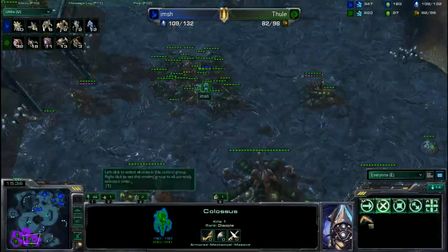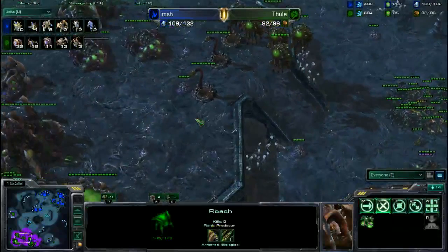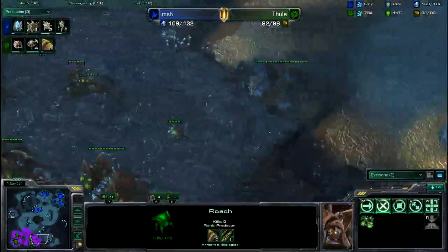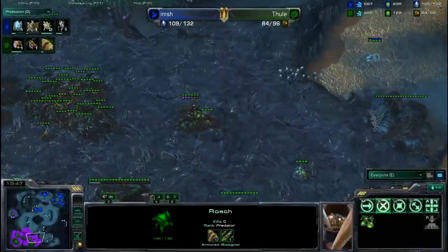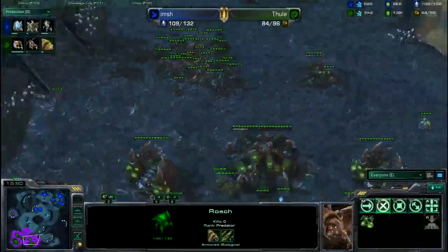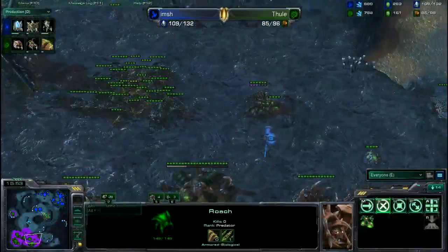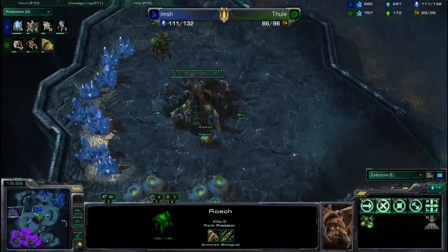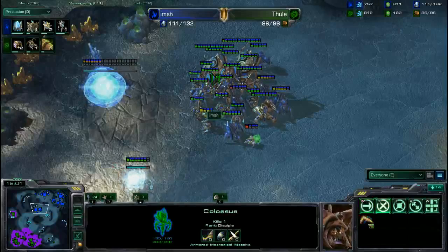Imsh does have an Observer right now kind of hanging over Thule's army back at the Zerg natural base, but he still has not spotted the third Hatchery that just finished. Imsh is actually taking the gold expansion. This is a typical example of a player playing it very safe — Imsh knows he's ahead and is trying to get more ahead, but lacks situational awareness of exactly how many bases and what army composition Thule has.